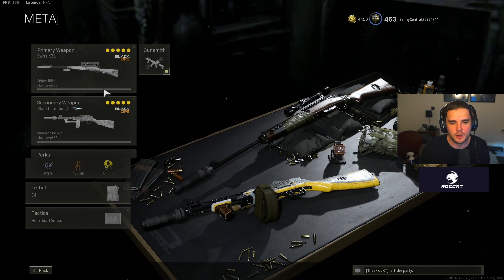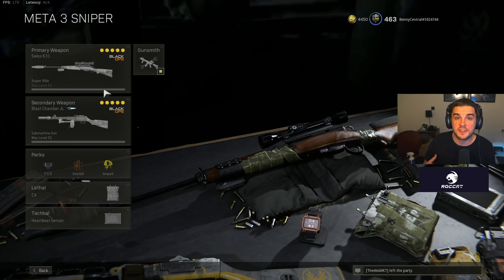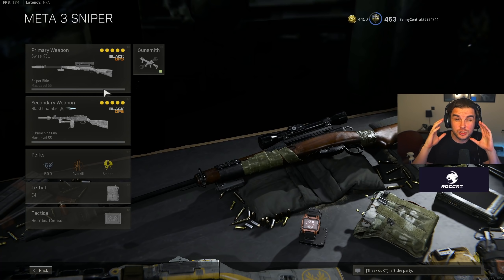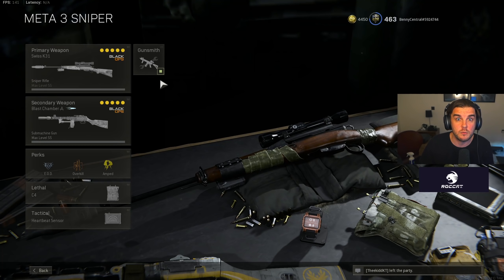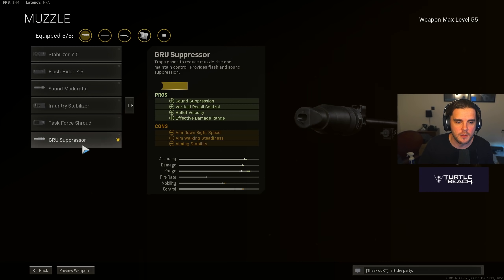Now I want to move on to my sniper loadout. Snipers are becoming more and more meta as the average time to kill has increased. Top snipers are becoming crucial to a squad, and if you watch things like World Series Warzone or private match tournaments, you'll notice almost everyone uses a sniper. Having the ability to get that one-shot down and take someone down in the squad is huge, especially when people are transitioning during circle collapses. It is a big advantage to learn how to snipe — it will help you win a lot more matches. The Swiss K31 is my personal choice right now, with the Gru Suppressor for effective damage range and sound suppression.